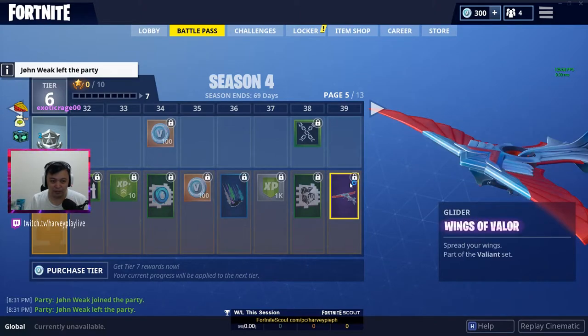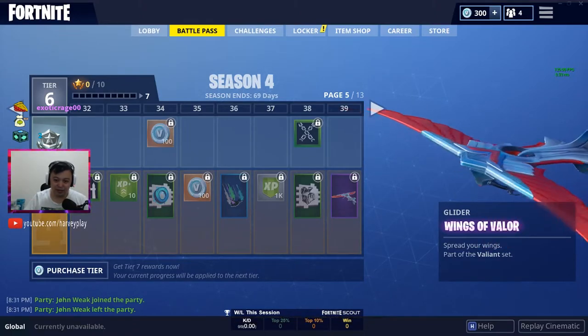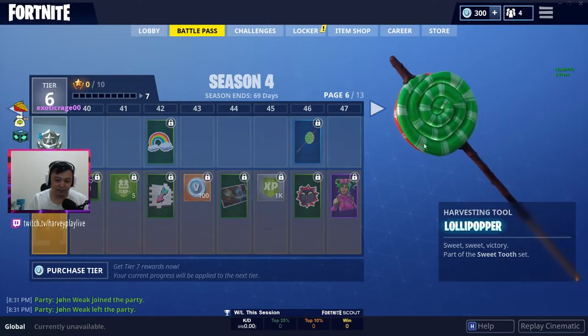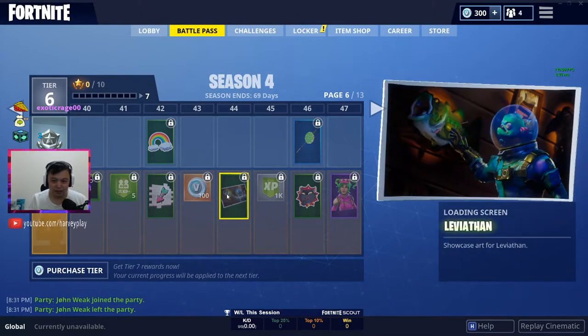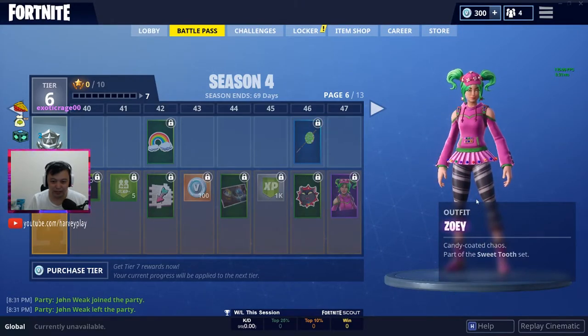Banner icon chains — Looted Chain. Valiant set glider, nice. Nakaitsura nun, parang lollipop — Lollipoppy — parang may Poppy sa League of Legends. Iron Mark — Leave Your Mark. Titan Poster — Thunder Loading Screen pala. Ah, ito yung candy.